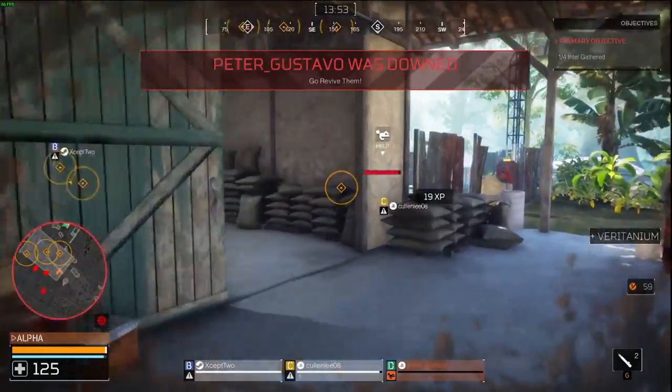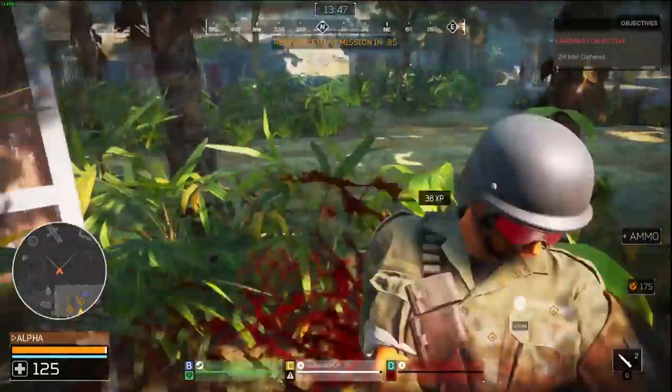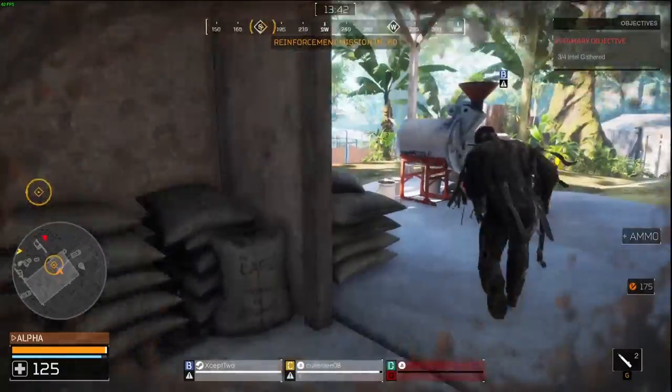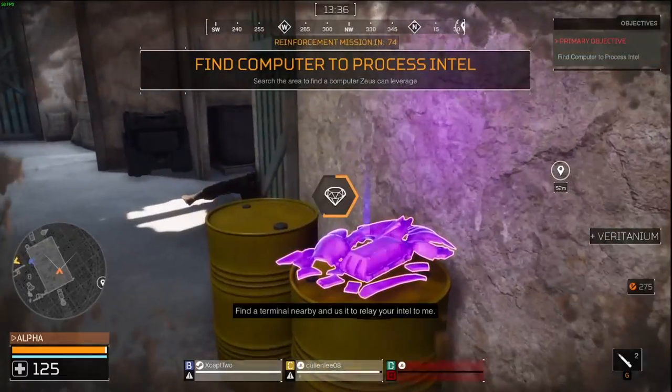Weight. The fire team members have different weapons, and each weapon has a different weight — some weapons weigh heavier than others, therefore slowing you down. I recommend everyone to be running around with knives whenever they move. Keep your guns out if the predator is there or you're killing AI, but if you're traveling from place to place, the knife is the fastest weapon.